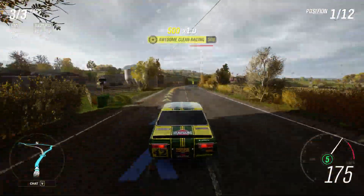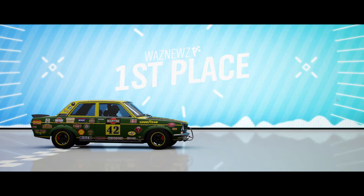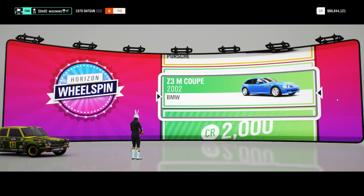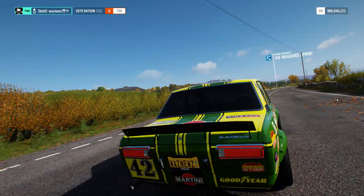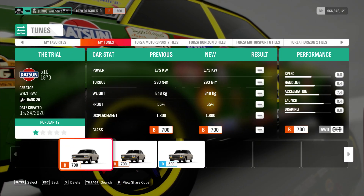A little bit ahead of schedule — there we go, that was Round and Round. Wow, 2000 wheel spins! So I was using the 1970 Datsun 510, and the tune I'm using — the share code for that is right there. The rest of the information I'll leave below the video.